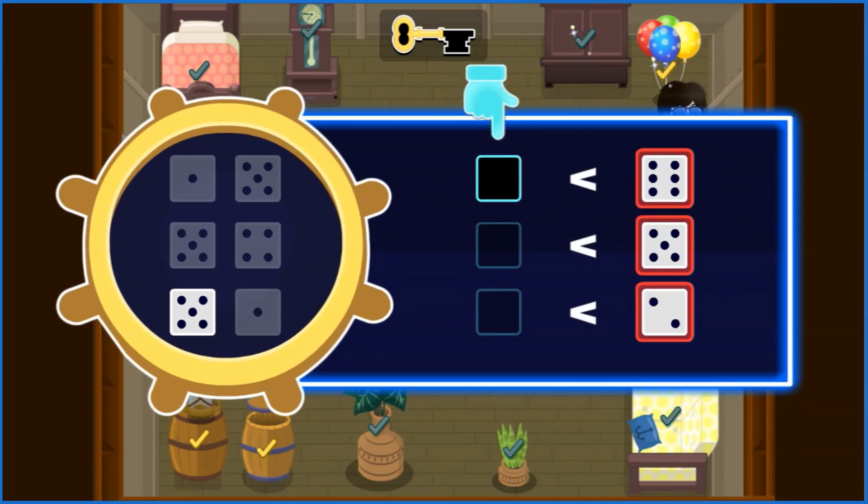Even when the symbol faces the other way, the pointy end still points at the smaller number and the open end still points at the larger number. Count the dots on the dice and drag them to spots where their number is smaller than the die beside.